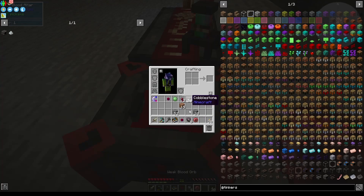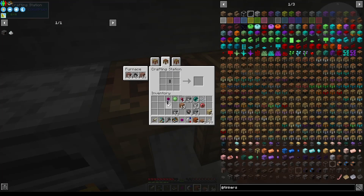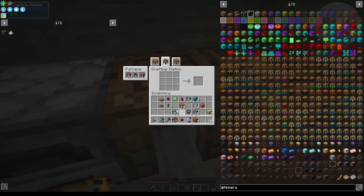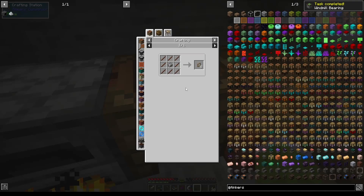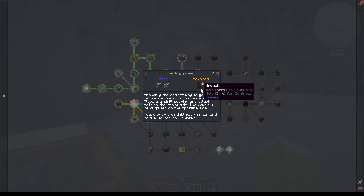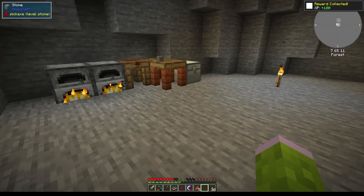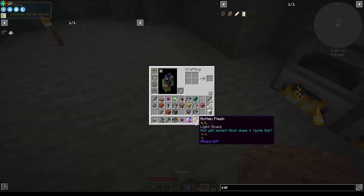Now we have 5000 LP in there, so let's make a turntable on top of it - wonderful. Then we need to combine that with a stone - great. Now we have that, and we need the frames. We get the wrench which will be helpful. Let's do it like so.